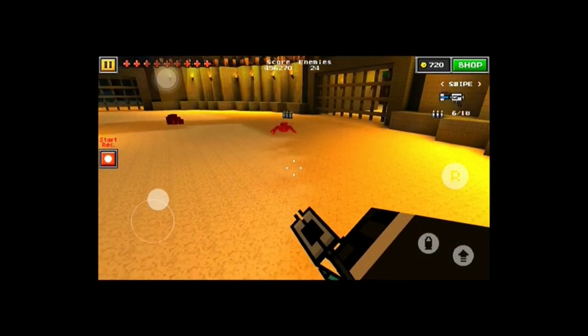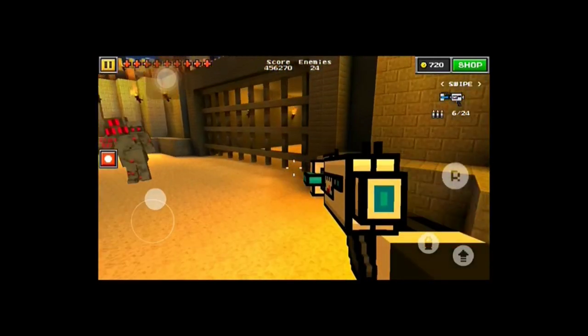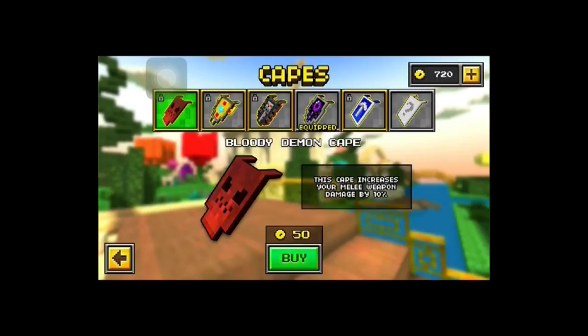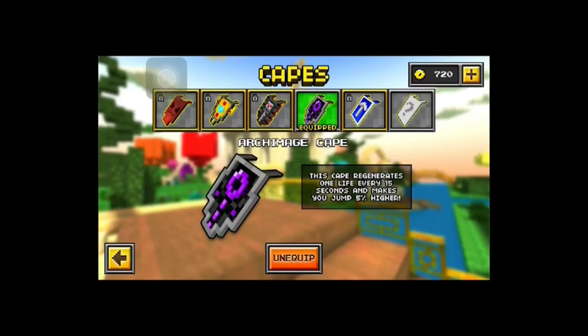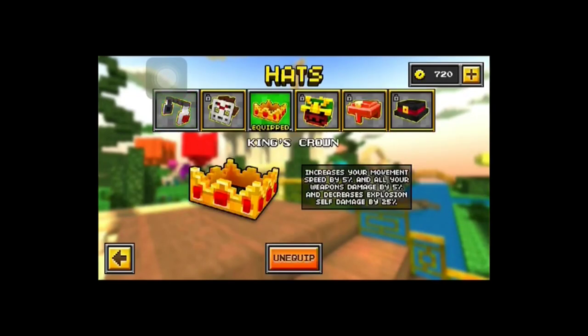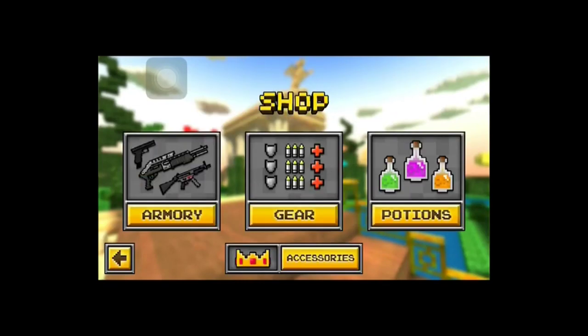You have to start off by going into survival. I recommend the anti-gravity gun along with the archmage cape, because this lets you regenerate health, which you really want in this case. For hats, I just have this so that I don't get damaged, and it also gives me weapon damage and speed, which doesn't really matter. And the double jump boots — all of that is really important, at least I think so.